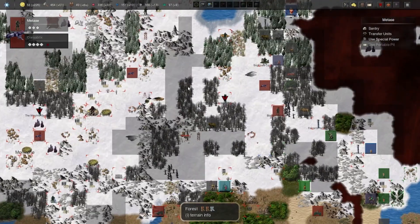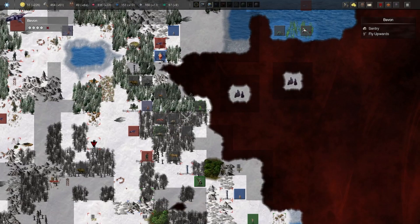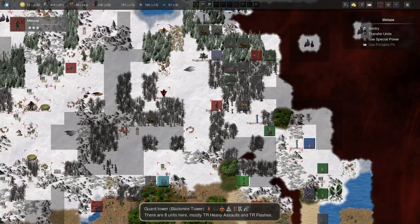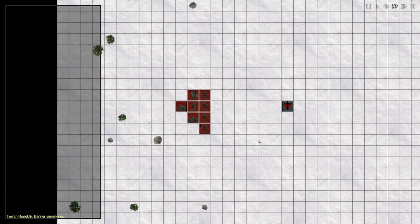This guy is a medic squad leader — I'll do something with him soon. But first, let's scout this area because I'd like to see if there's something interesting here. I think we still have a few more units that can move, and I would like to reinforce this place as soon as possible.